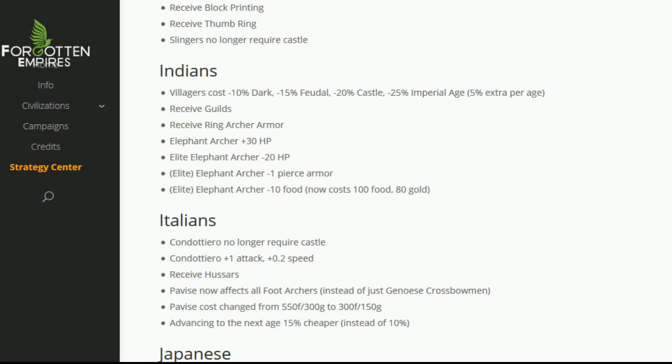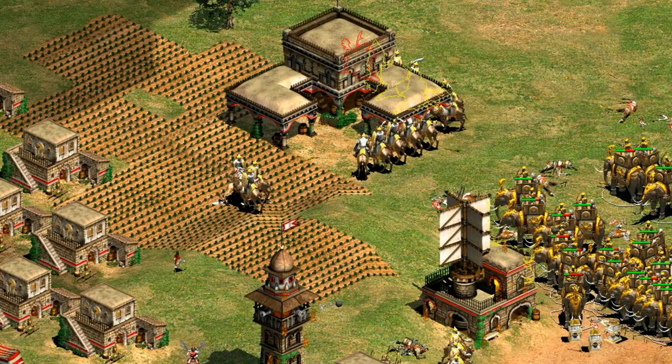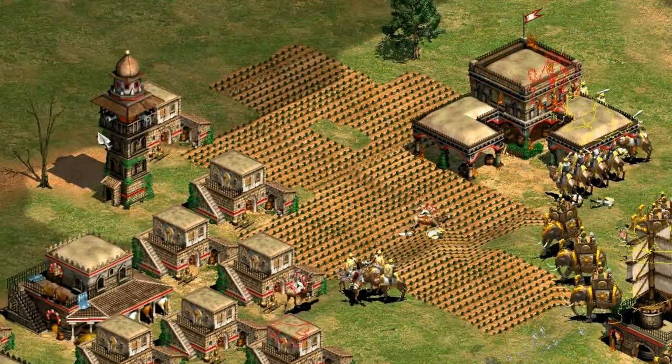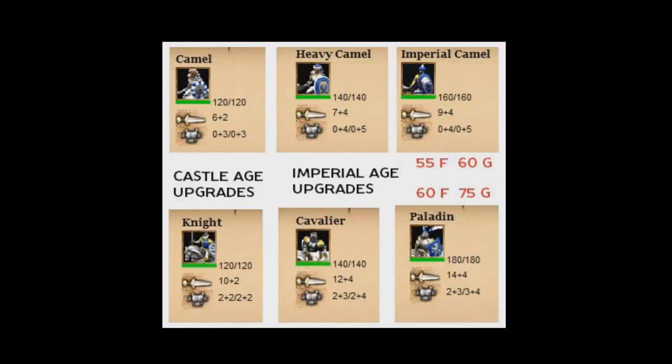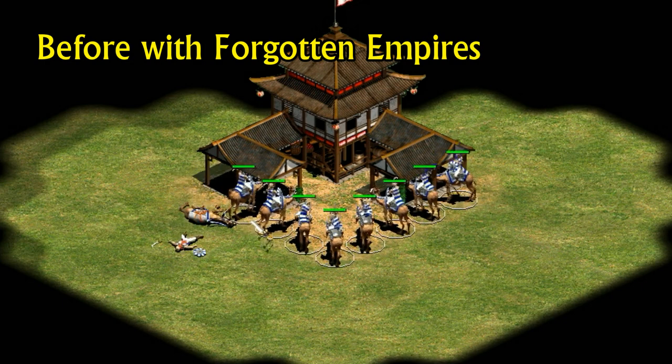The first major change wasn't actually listed directly under the Indians, but it's that camels are no longer treated as ships for the purposes of building bonus damage. I can't emphasize enough how much that impacts the Indians, especially being a civilization without knights and they rely on their camels to fill a similar role. Comparing camels and knights directly, it looks like the camel line and knight line match up pretty well for HP, with camels having slightly lower base armor and attack but also a cheaper cost. Before though, camels were awful against town centers, castles and towers, and they regularly took double the damage that knights did against those buildings. It was a trade-off between their bonus against cavalry and their weakness to building fire.